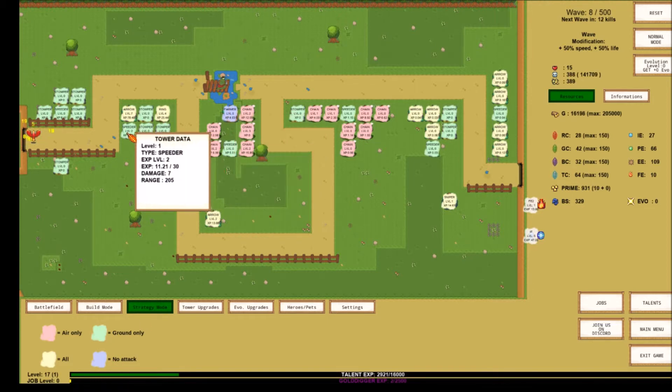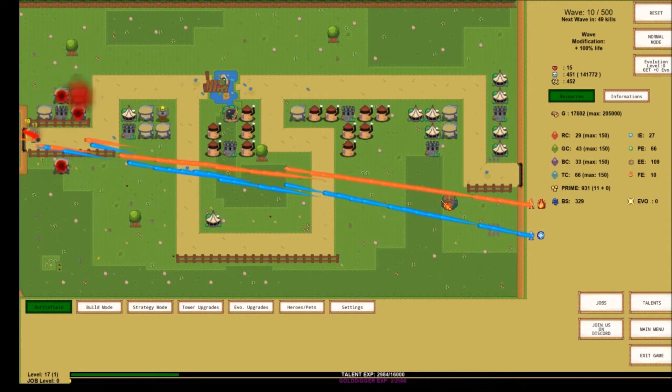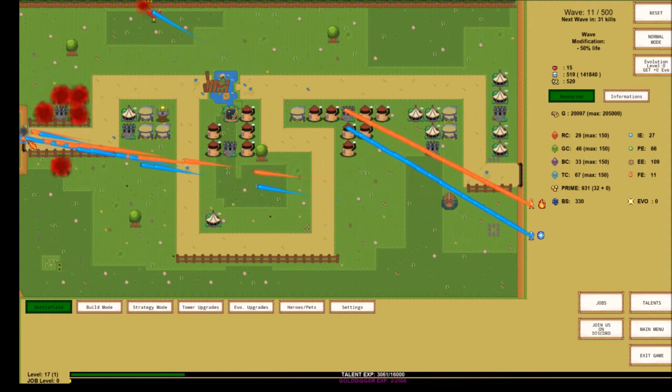In strategy mode it shows you what the backgrounds are — 'no attack' means ground only, like the farmer. Even the speeders have an attack but it's weak; they're really there to speed up the attack on the other towers. In build mode you can see stomper is ground and chain is air — those are going to be your main units. I put a ring and a sniper here thinking of other tower defense styles, but honestly all you need are stompers, chains, and a few arrows.